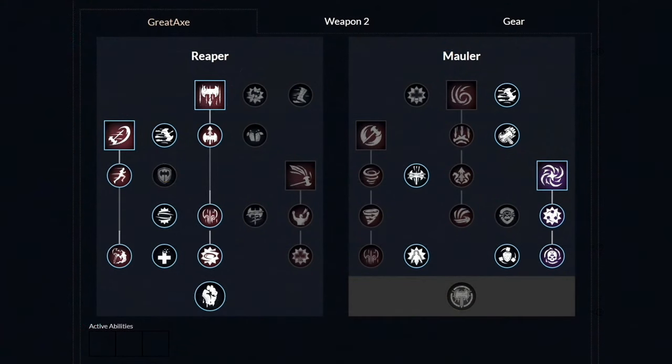For the first weapon, the Great Axe, these are the weapon masteries you want. First, unlock the Reap ability and get those two perks. Then unlock the second ability called Charge and get those two perks. From there, move over to the other side and unlock all three perks. Lastly, unlock the third ability called Gravity Well and get those three perks. From this point, you're free to pick and choose which perks you want to unlock next.